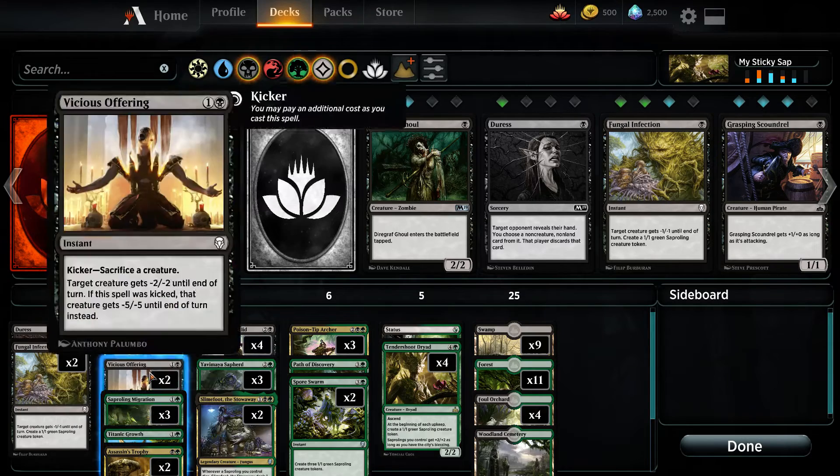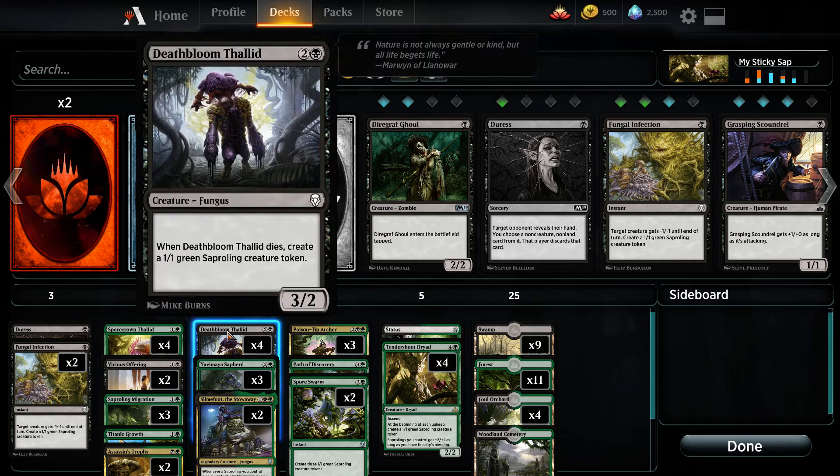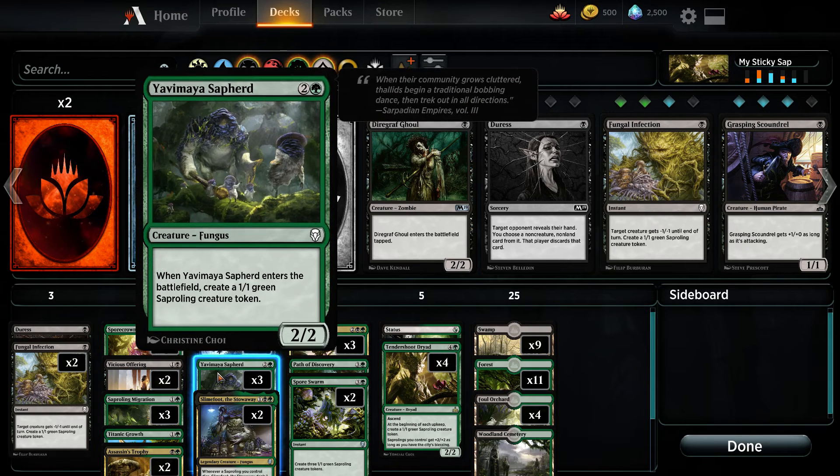And to make them even bigger, we have the Spore Crown. He gives them all plus 1, plus 1. He also gives the funguses plus 1, and that includes the Death Bloom and the Sap Herd.